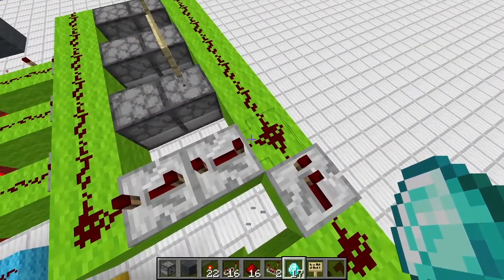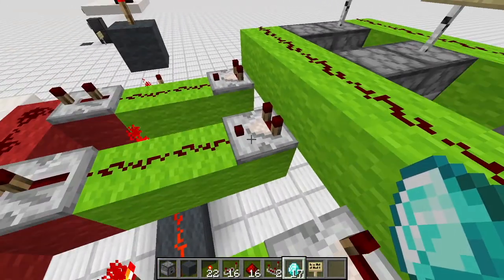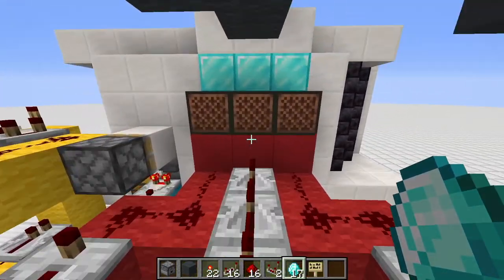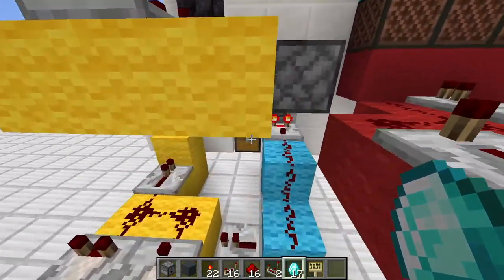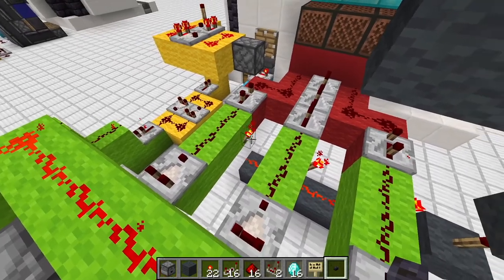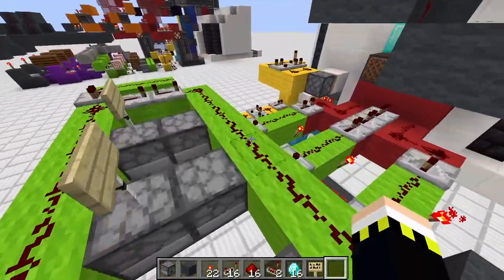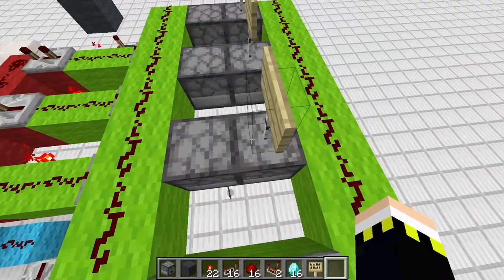After this right line is powered and the item is moved into the left dropper, this comparator reads the output - the stone sword gives two signal strength, whereas stackable items give only one signal strength. If one signal strength is reached, nothing happens. If two is reached, the lamp will be powered, the note block will be powered, and this redstone torch will be turned off. Afterwards, these repeaters power this line and the item moves from left back to right to its original state so you can play again.